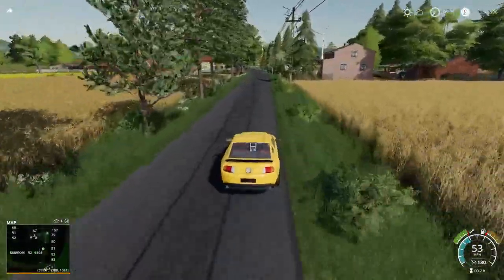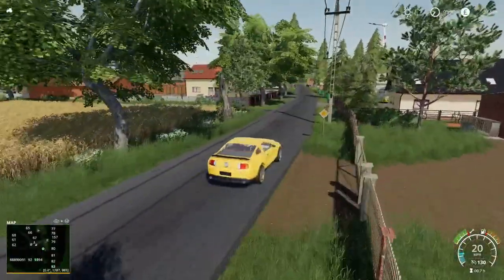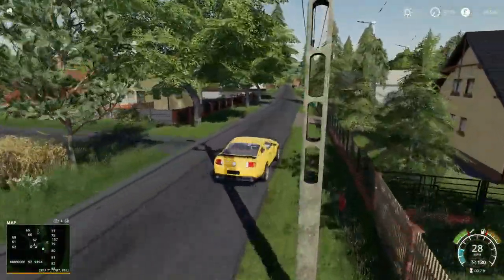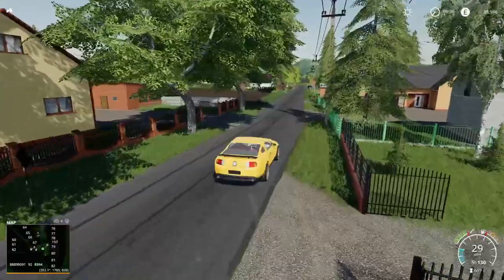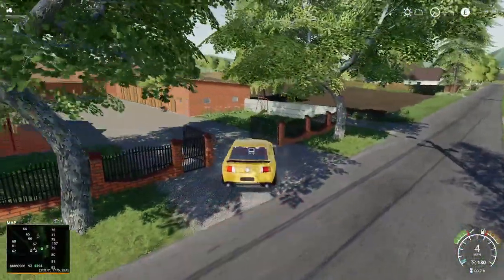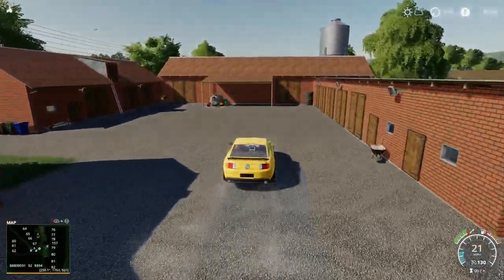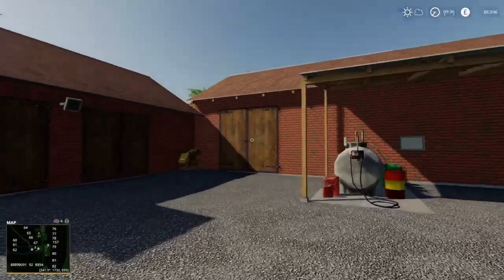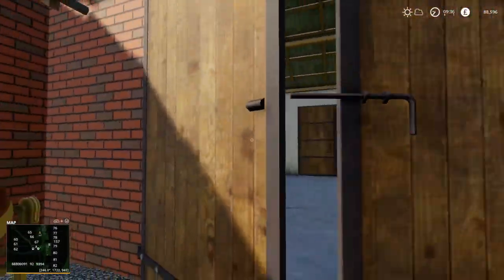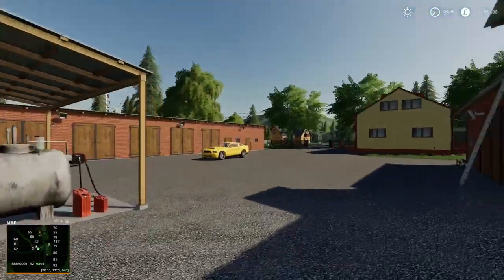We're coming up to the road here. This is set with three different villages, basically - it is more true to real life, what they're saying. We turn left into here and this is our sheep farm. We've got loads of storage sheds and there's huge amounts of storage on this map. These are all built into the map as well.